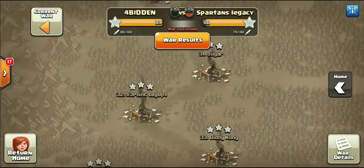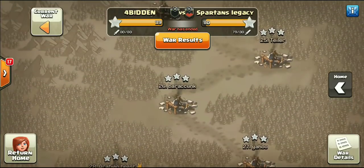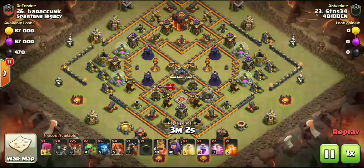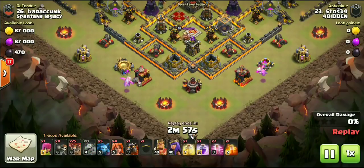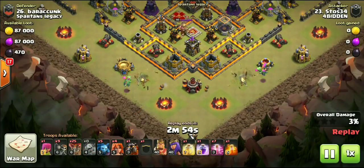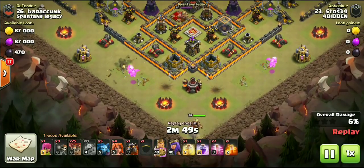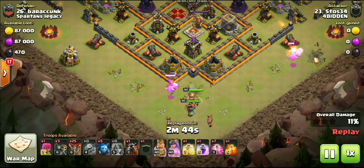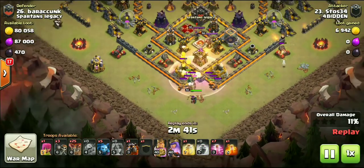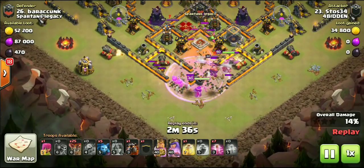Those are the two Town Hall 9 attacks. Now we're getting into some of the 10v10 action — Forbidden picking up 14 10v10s this war. I handpicked what I think are the best attacks from this war. Check this out: two baby dragons, four valkyries, heroes, and wall breakers is all that's used in this kill squad, and one rage spell. Dragons on each side just to trim the trash.